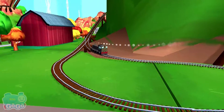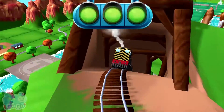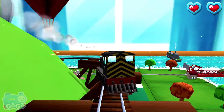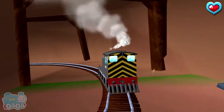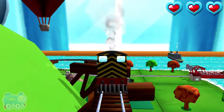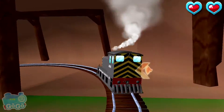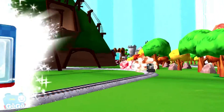Only the boldest of engines will try Crazy Coaster Mountain. Steer your engines through the sharp curves — swipe left or right to keep your engine on the tracks. Super! Swipe left or right to keep your engine on the tracks. That was great!